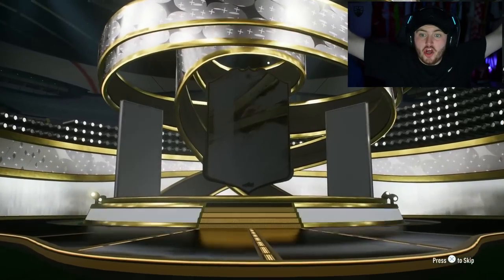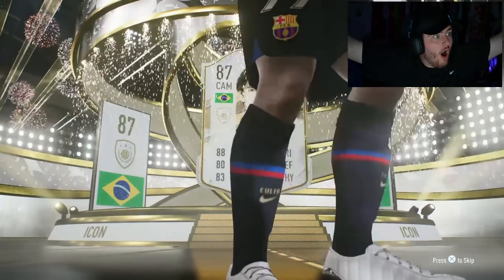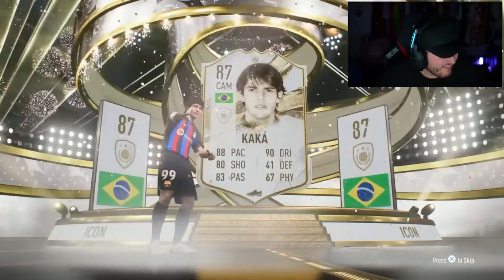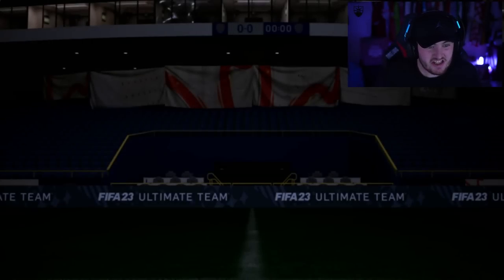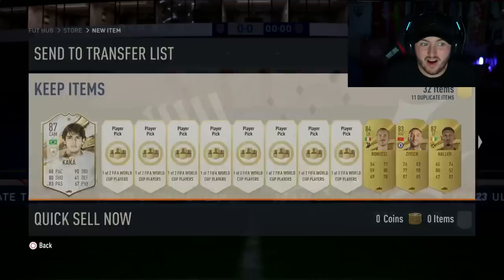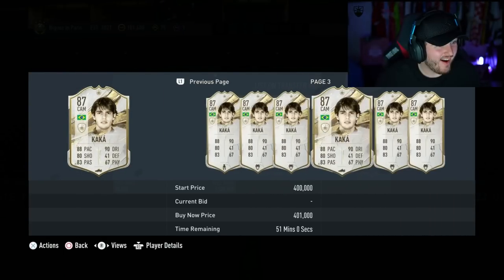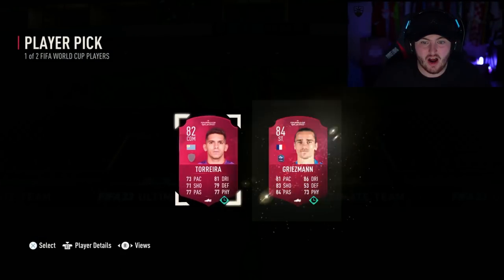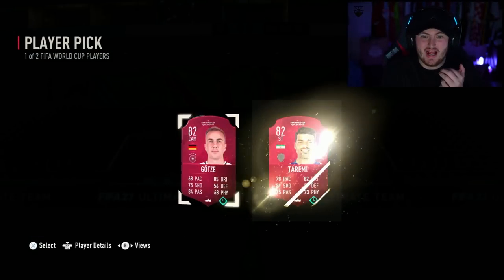100k pack and ultimate pack - we'll do the 100k pack first. Icon! Brazil! CAM! No way - it's Kaka! Wow, my word. That came out of nowhere, that honestly was the last thing I was expecting. I thought it'd be another set of rubbish rewards. Cheeky little Kaka - we love that.